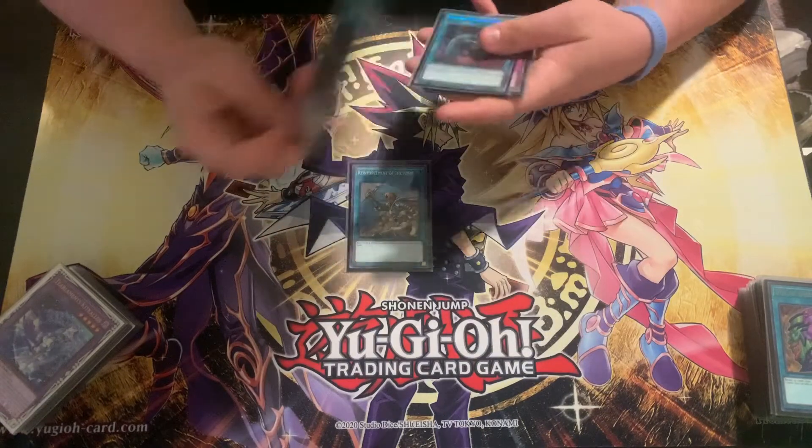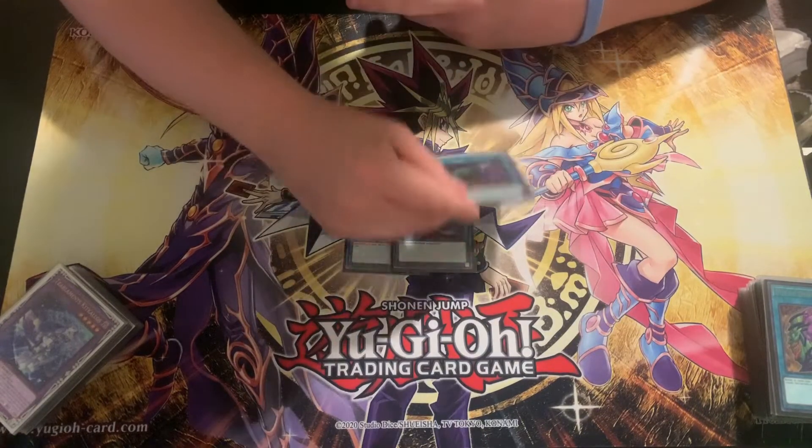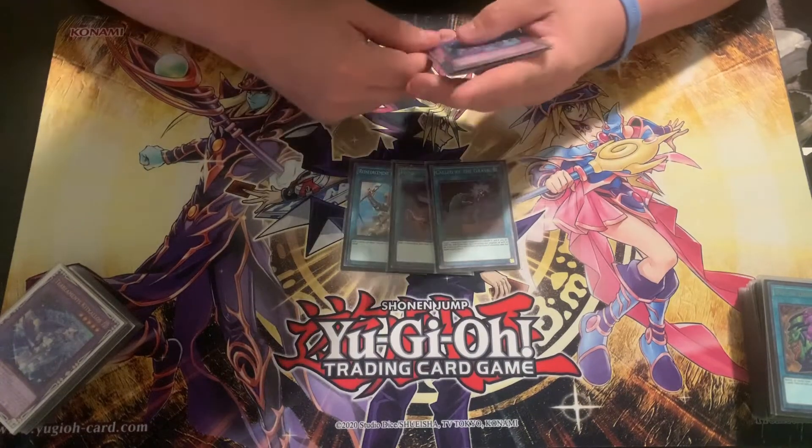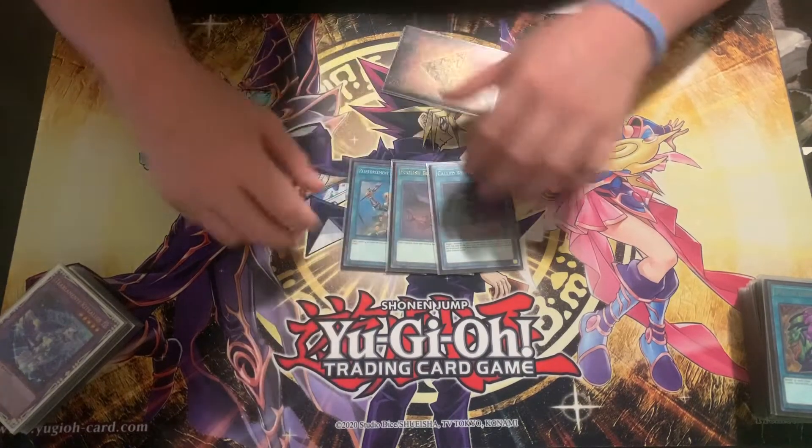The last three spells of the deck are the one-ofs: one Rota to help search Rhino, one Foolish to start combos, and then one Called by the Grave. Please ban this card — this card is ridiculous.